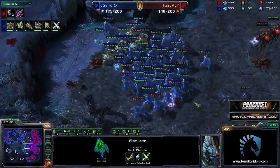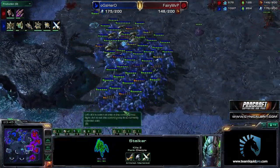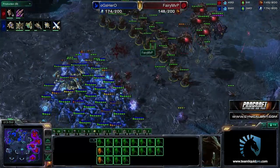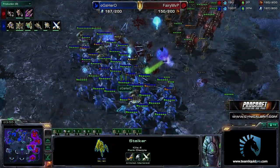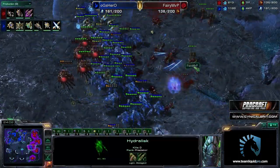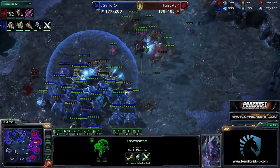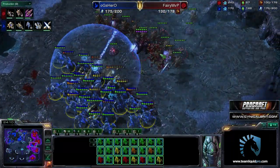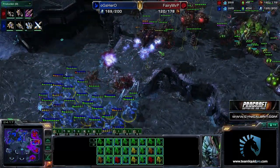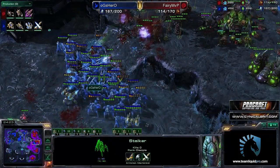Hero with an amazing counterpush coming on right now — some crazy play. If he's able to divide that army down the middle, he can take the third and fourth base. Fairy tries to rebuild but doesn't have a large enough army. Blink Stalkers all over the place for Hero, losing bare minimal units — so incredibly good. Fairy takes a pounding and honestly I don't think he can hold up against this. Hero continues to reinforce, more units streaming across the map.